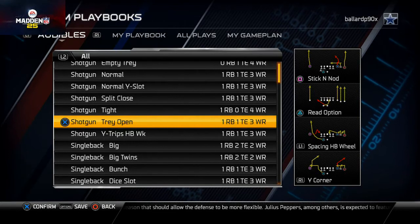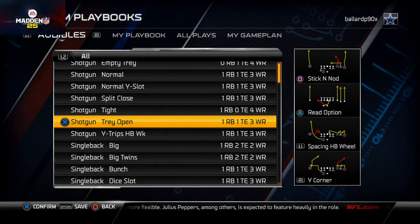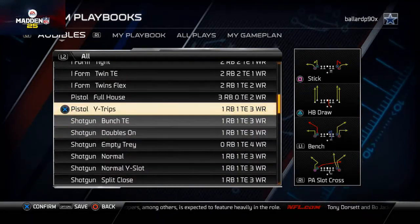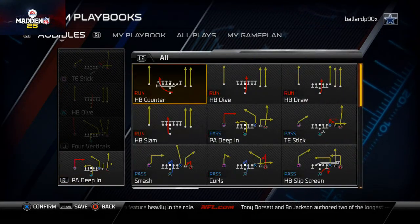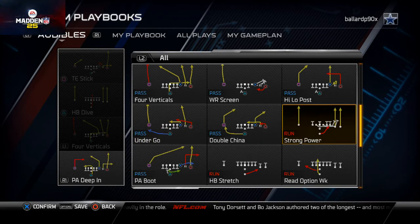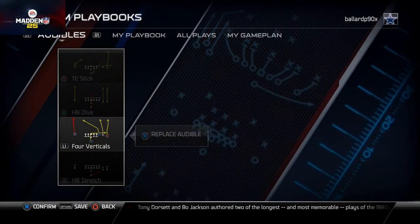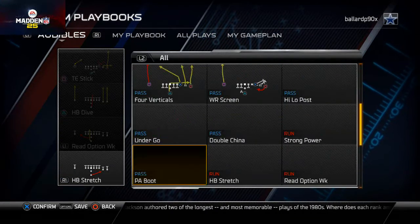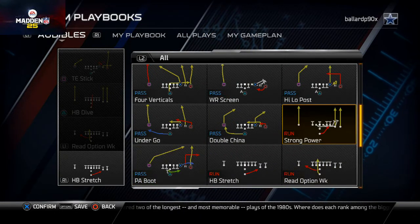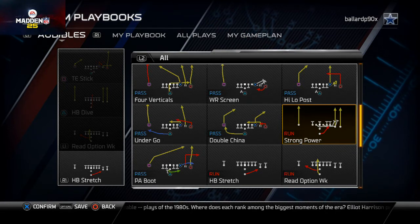Our blitz beater is the only thing we haven't covered, and we talked about that yesterday from the Pistol Wide Trips. I like to run a bit from this formation too, so I set the Halfback Stretch as my audible to the right and the Read Option Weak underneath. Actually, now that I think about it, I'm going to put the Strong Power over the stretch - even though I really like the stretch and think it's underrated, the Strong Power gives it a little edge.